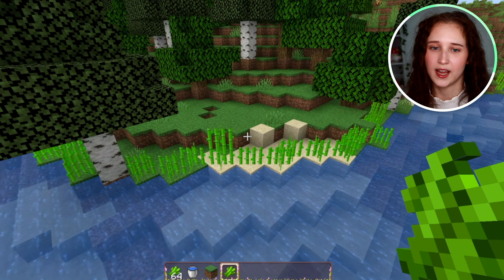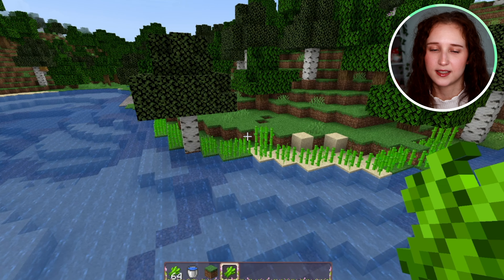Make sure that you have access to water, and if you are not by a stream, make sure that you have some buckets of water, because sugarcane can't grow without being next to a direct water source.